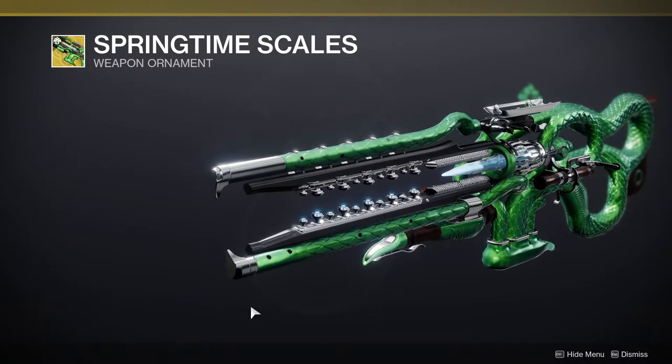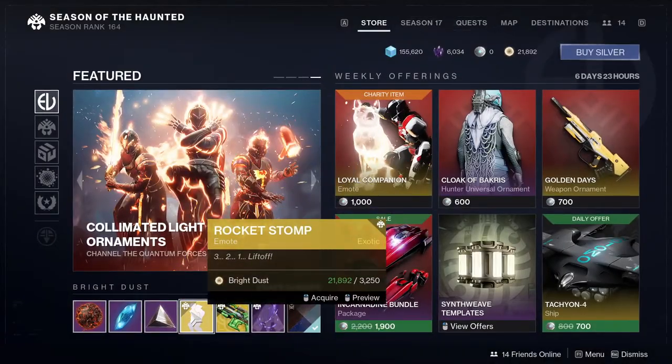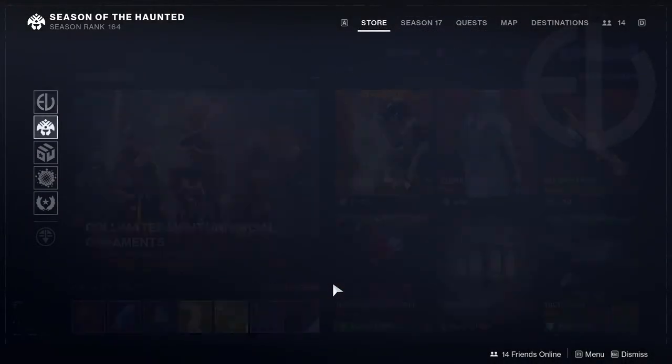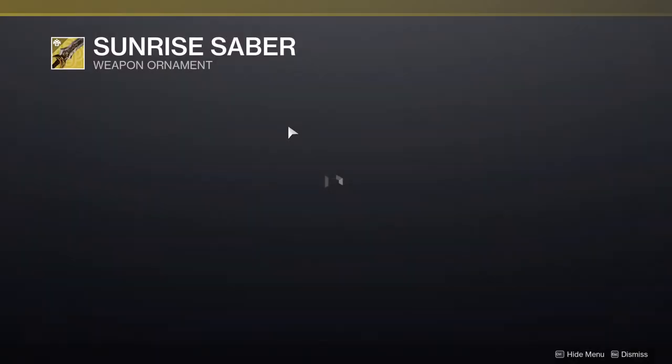Then we have Springtime Scales, which I'm not the biggest fan of — it's literally just a texture on the weapon itself and doesn't change much. And then Rocket Stomp, which I don't really care for either.